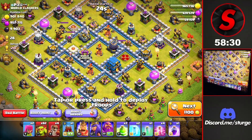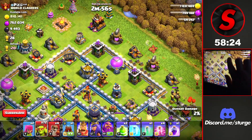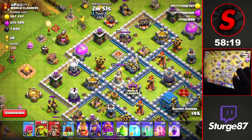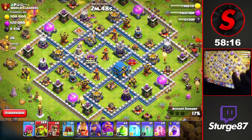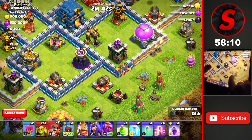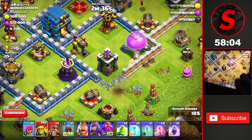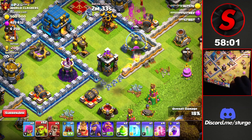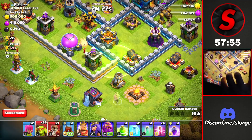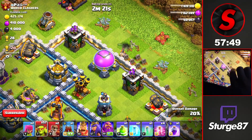First attack of the day against a Town Hall 12 with almost a million gold and elixir and almost 10,000 dark elixir. I start by dropping one goblin on every single collector going all the way around the base, clearing the outside loot buildings to locate the storages and dark elixir drills. There's one drill toward the bottom right, so I wall-break in to take out the elixir storage, and then use a jump spell near a gold storage on the bottom left to hit both buildings.